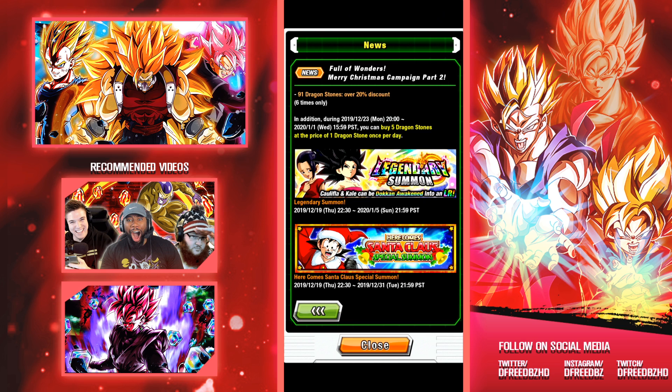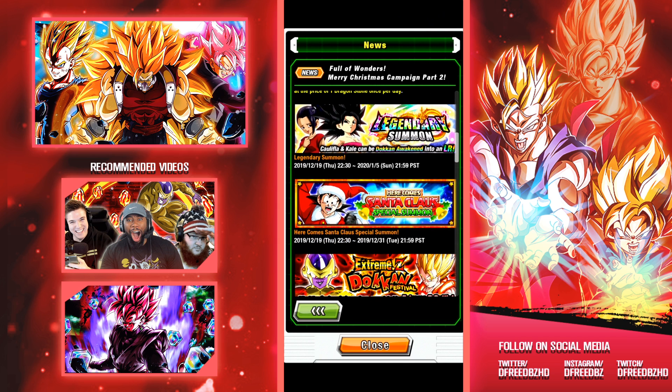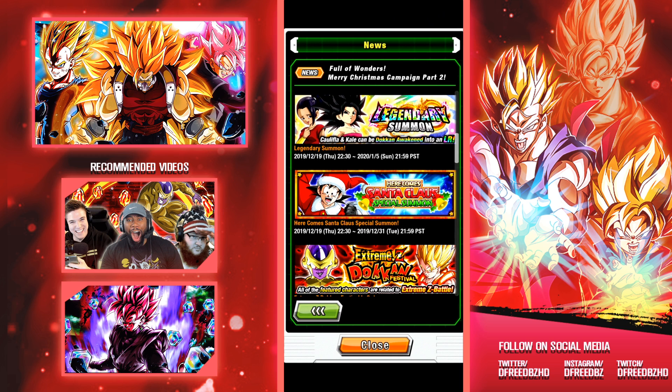Are you going to summon or not? We're in a really weird spot in terms of Global. Do keep in mind that the JP anniversary is in February, and presumably it's going to be a Gogeta Blue. If you want that, you might not want to pull here. But realistically, you should have enough time before the Global anniversary in the middle of the year. Keep your eyes open for what happens on the other version of the game and make the best decision for yourself.